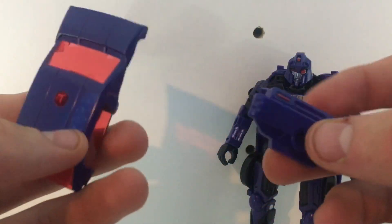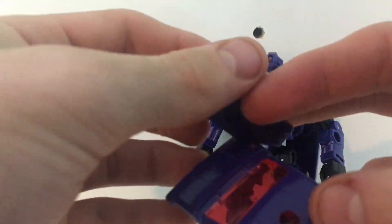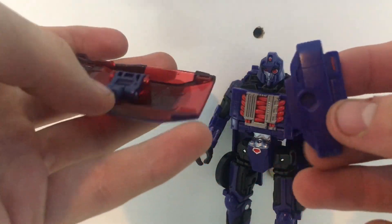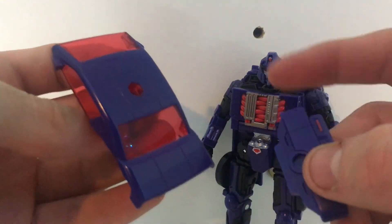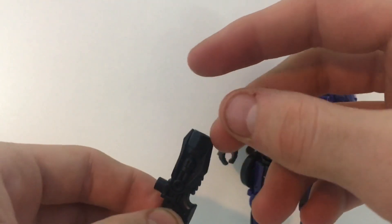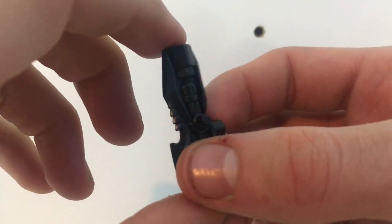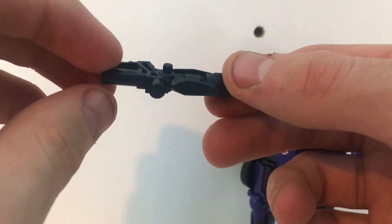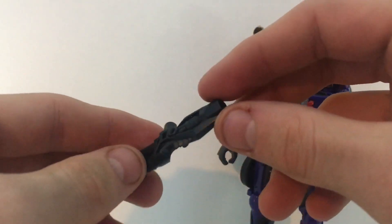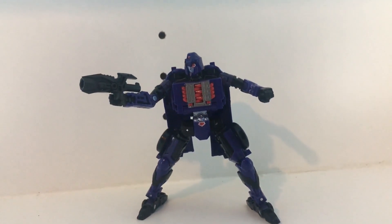Accessory-wise you get the two parts-forming pieces. One can be used as a shield, though it won't be a good shield because most of it's glass. The other — the back bumper piece — I have no clue what to do with; it just sits on her arm. She also gets her gun, which at least looks good. There's a little handle or tab that can place into her arm and give her a sword-knife thing — something the original Shadow Striker toy had, so they carried it over. It's cool I guess, but the parts-forming pieces really drag the accessories down.